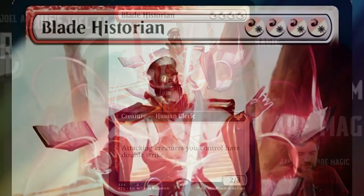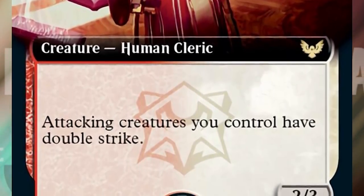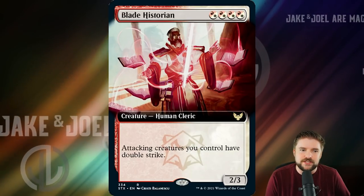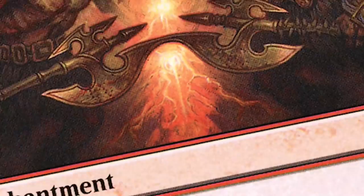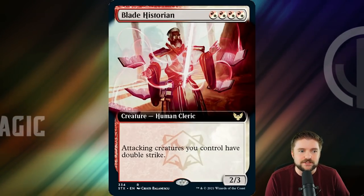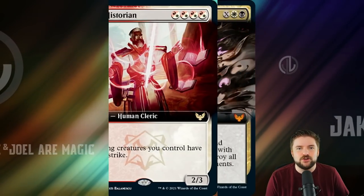Next up is Blade Historian — hybrid red/white times four for a 2/3 human cleric. It simply says attacking creatures you control have double strike. This is now the cheapest version of this effect in EDH. Four CMC to give attacking creatures double strike is the lowest you can get that for now, replacing Berserker's Onslaught at 5 CMC and Rage Reflection at 6 CMC. All of your attacking creatures get double strike for four mana — this is a ridiculous card, and I can't wait to put this in some aggressive decks.